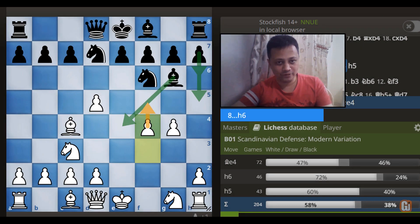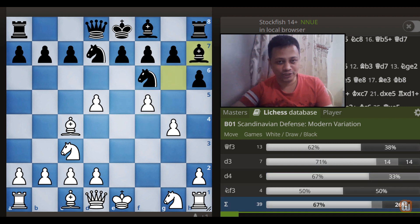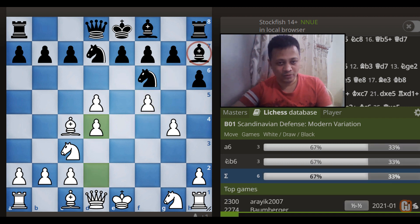Finally, what happens if your opponent continues with h6? Well, this is very easy. First you indeed play f5, and after Bishop to h7, the nice move d4 confirms White's extra pawn advantage as well as space in the center. Black can respond in various ways, but the big factor to remember is this light-square bishop will always remain a passive creature.